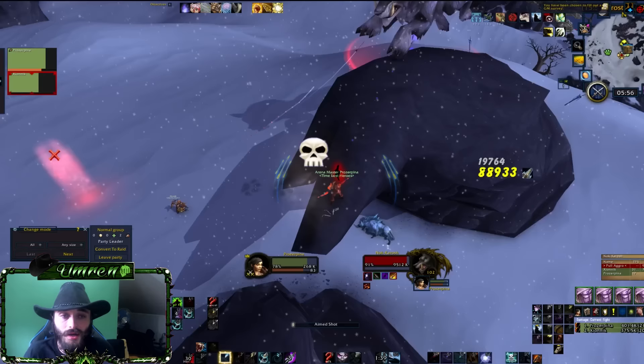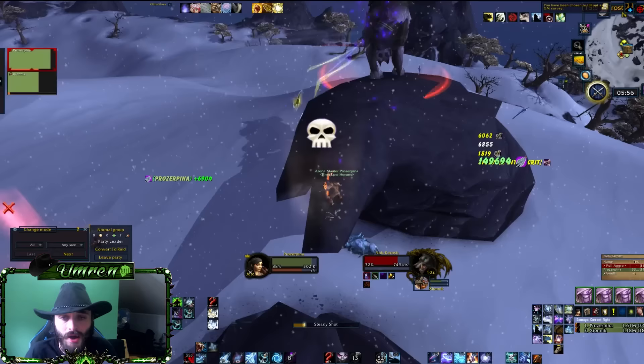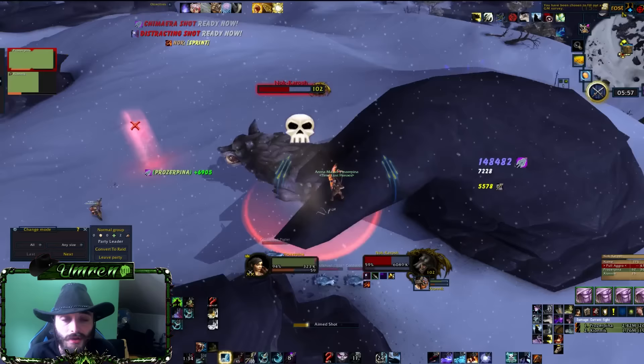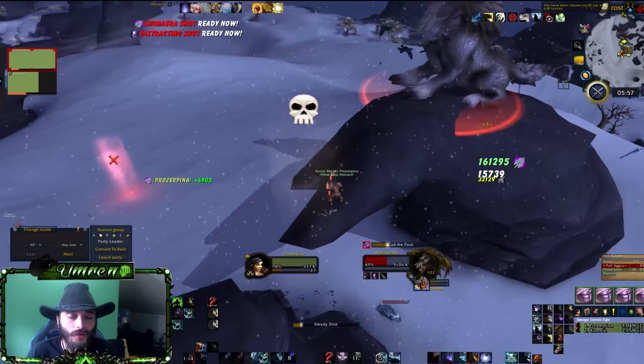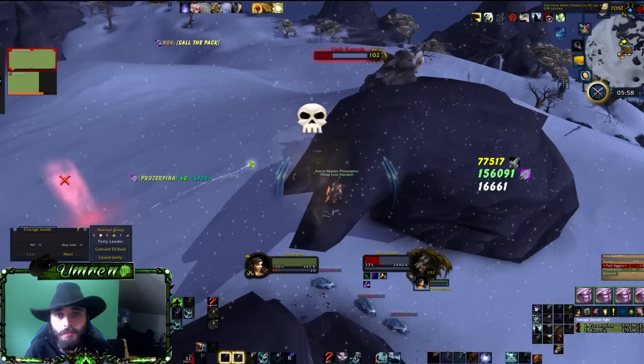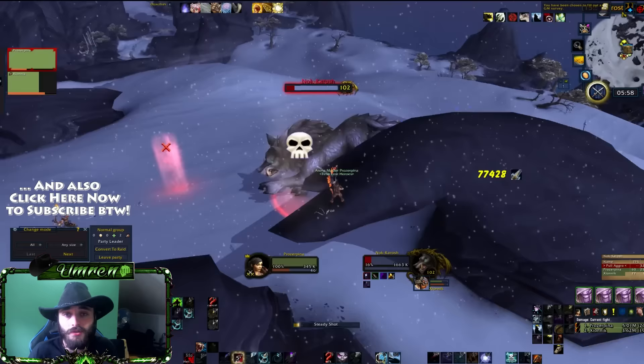Once you master this technique you'll get a lot of mounts — I'm personally getting nine to eleven mounts per session depending on who I'm doing it with. As you can see, we're bouncing Knock Karosh up and down until he dies. Make sure to use all your cooldowns: Rapid Fire is your friend as a Marksmanship hunter. If you're a Troll hunter use Berserking, if you're Orc use your racial. Use trinkets and A Murder of Crows — the more damage you do, the more gold you'll earn.